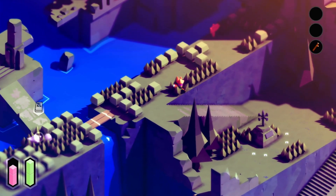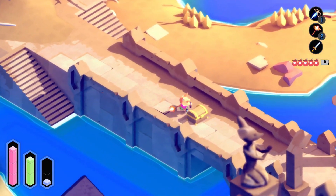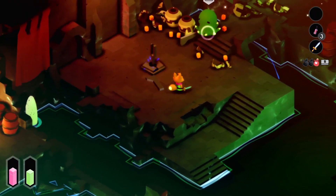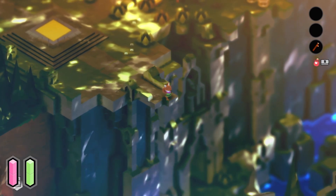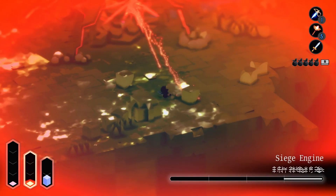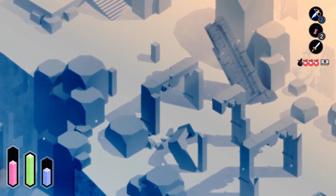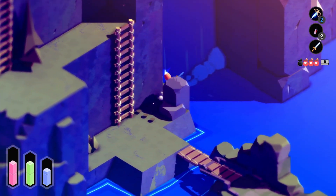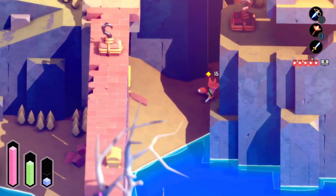While at first glance Tunic looks incredibly basic with its low-poly graphics and a similar cell shading art style to Wind Waker, there is something hauntingly beautiful about this game. It could be the music, or the way the light creeps through the leaves. Even after the game had spent the last hour kicking my ass, I still wanted to trudge forward to see what they had in store for me next. There are plenty of hidden secrets just out of the camera's view, so it pays to explore all sorts of nooks and crannies.